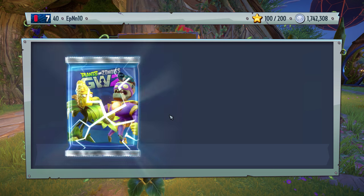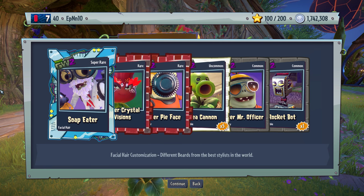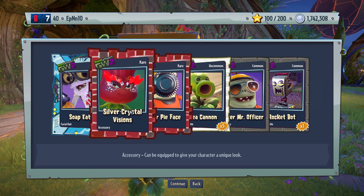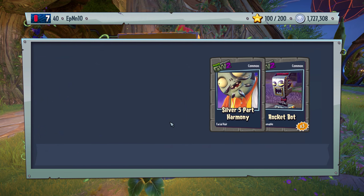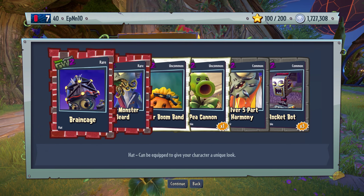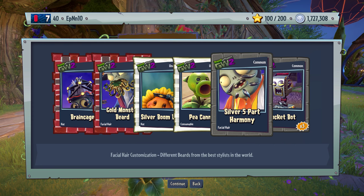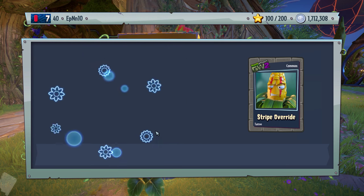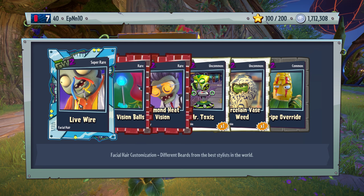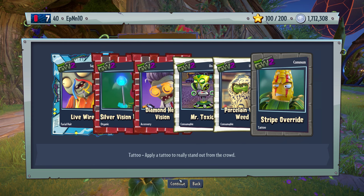That was a really good pack next to the other one. Soap eater — nice, that kind of saved the pack. We're still like one-seventh of the way there. Brain cage — nice. Silver version of the headband. We always get P cannon and that rocket thing — give us something else. Live wire — nice. Silver vision balls. Diamond heat vision — I already have like two versions of that. And stripe override, not bad.